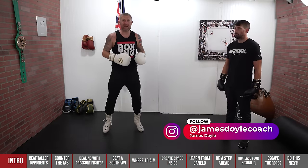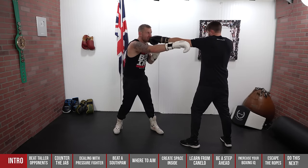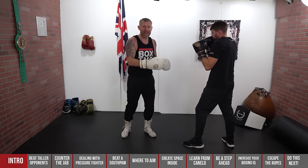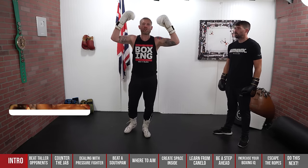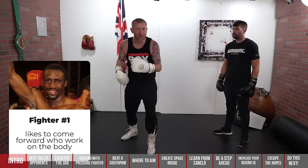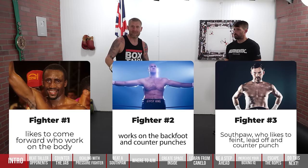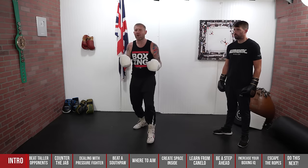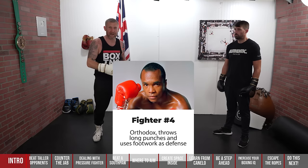Got a taller opponent? No problem. If James is taller than me, his advantage is his long jab — his arms are longer than mine. If he's using his boxing correctly, he's jabbing and trying to move off. Every boxer is different: some taller guys come forward and work the body, some fight on the back foot and counter punch, some are southpaws who feint and lead off. Most commonly the taller guy is orthodox and will be using those long punches and footwork to get out of the way.